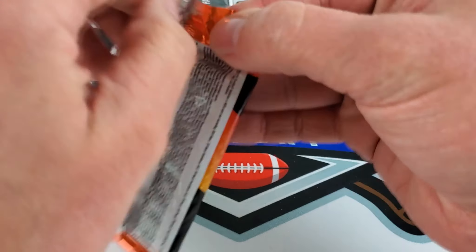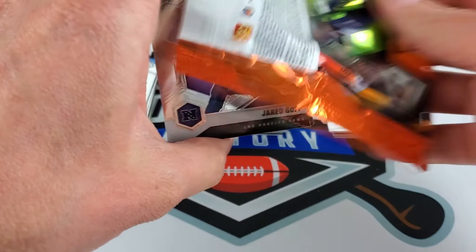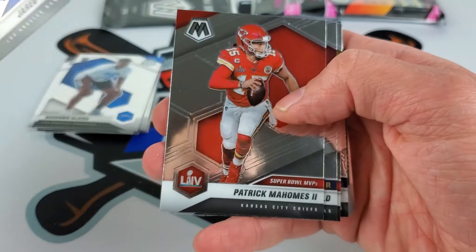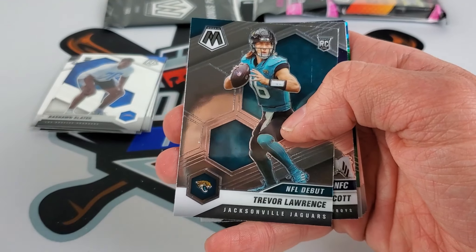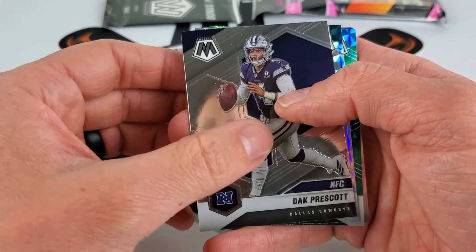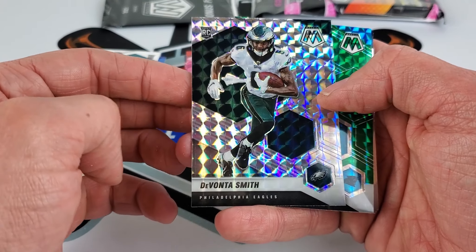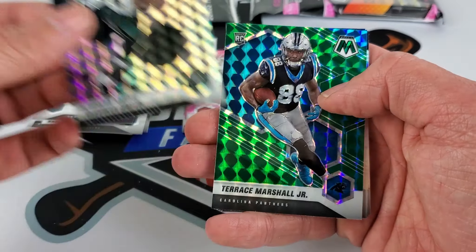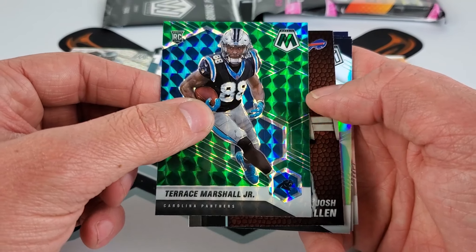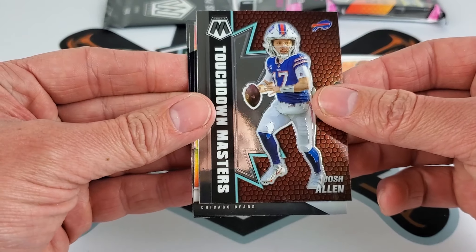I'd rather find hangers out in the wild but these were sitting there and I took five — it was fully stocked. T. Lawrence debut of course, Dak Prescott, a silver Mosaic of Devante Smith, and a green Terrace Marshall.